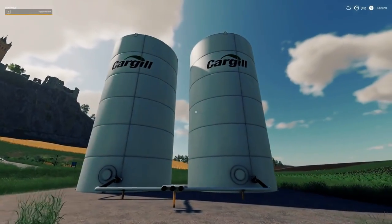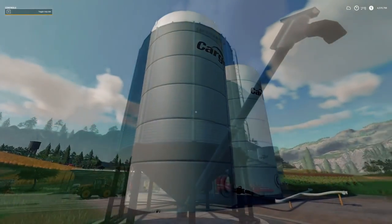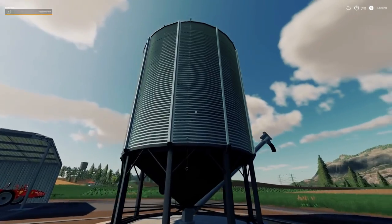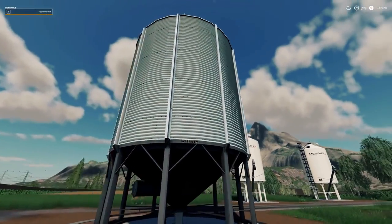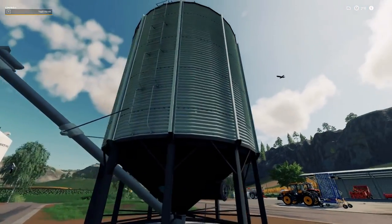Hey, what's going on everybody? Welcome to a Farming Simulator 19 video of MSVG Full-Tailed Gaming. Are you tired of buying pallets yet? Well, I know I am. This next video is going to be right for you. We're going to look at Liquid Fert, Fertilizer Solid, and we've got Lime Fill and Seeds Fill Stations all next up in a brand new mod pack that you guys are going to have.